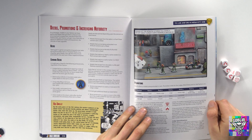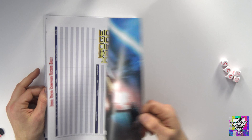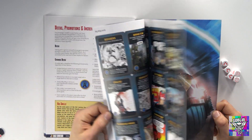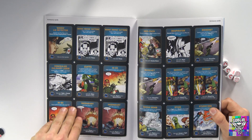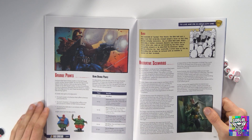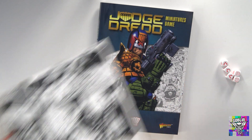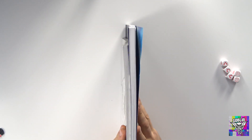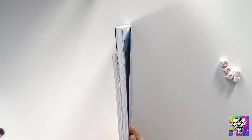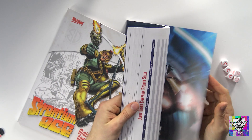Unless you're a seasoned Strontium Dog player, you probably won't need those introductory scenarios. Then there's all about notoriety, increasing notoriety and playing through campaign missions. The rulebook is not very different in terms of rules from Strontium Dog, but it's a far thicker book — I assure you it is a good sort of 30% thicker at least.